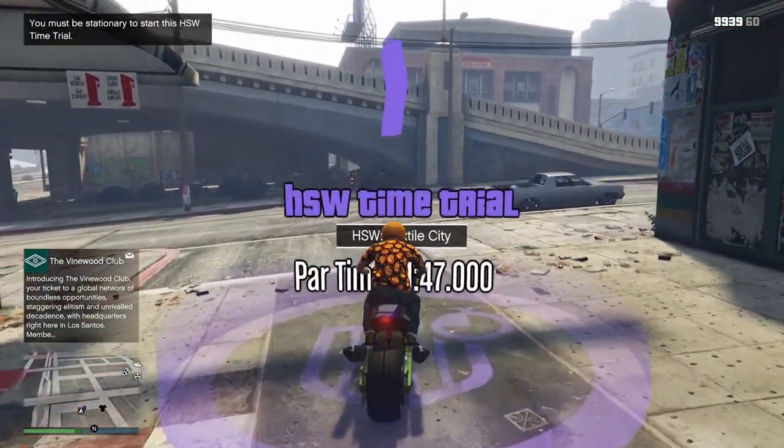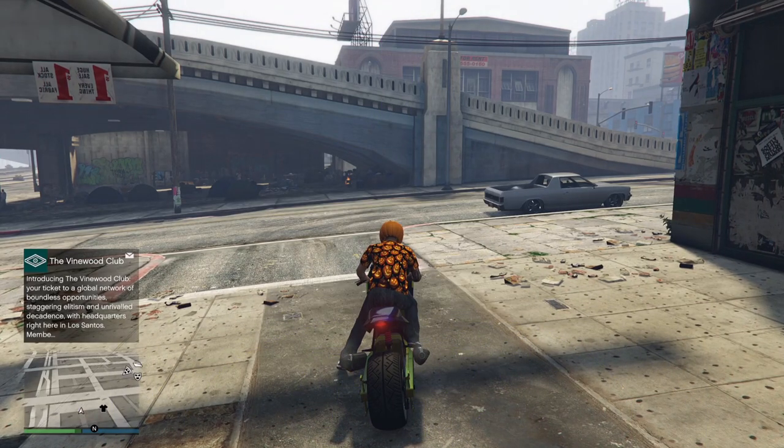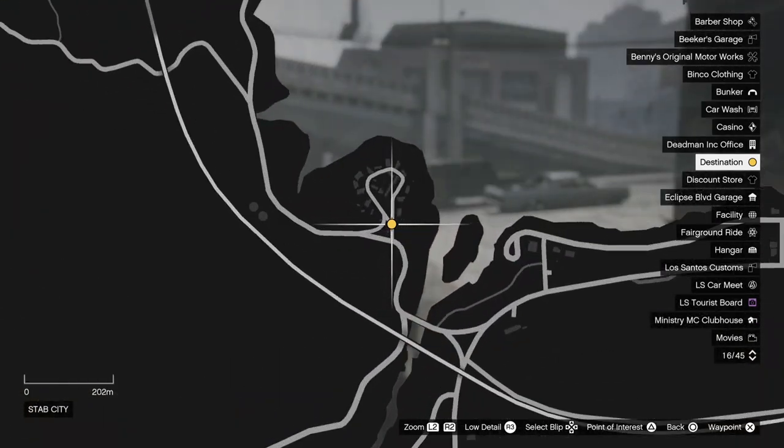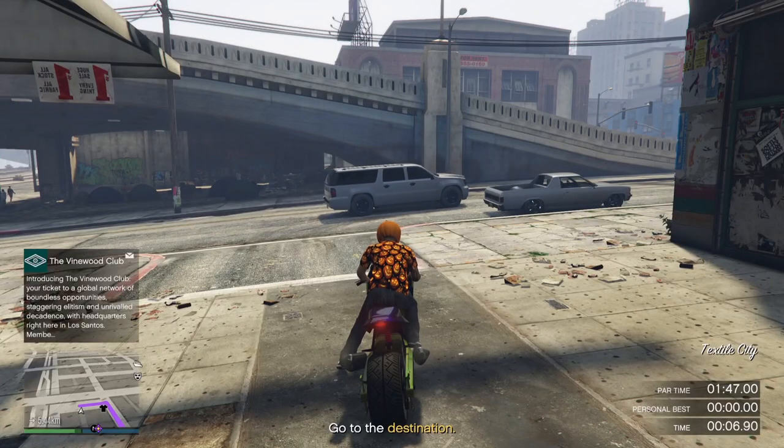When you're ready to go, roll onto the Corona like this, press right on your D-pad, open up your pause menu. We're going to come all the way up to Stab City — this is where the time trial ends — set yourself a waypoint and back out.